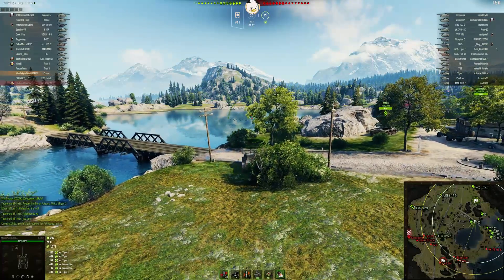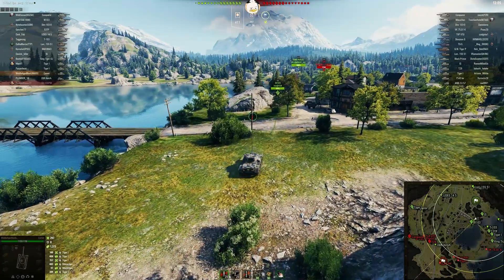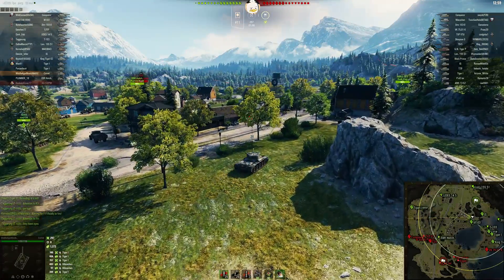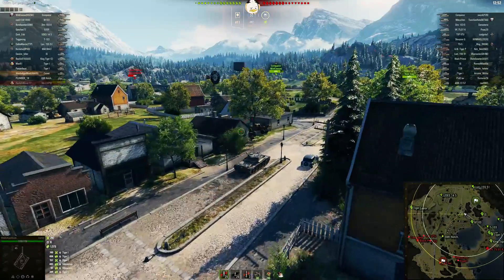M103, what are you doing hiding behind a rock here? Oh my god. Sometimes I really worry about heavy tank players. You've got a King Tiger-C, a Tiger-1, a 53TP, a T-103 all over there taking on the VK-7501. Let's see how that goes.